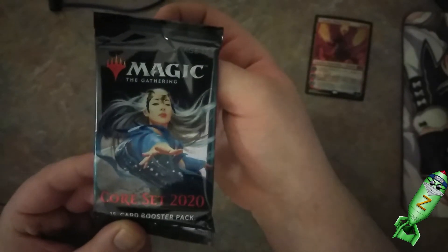Let's open the booster pack first. I'm guessing there's going to be just randoms in here. Oh, that girl on the front right there — her name is Mu Yanling. I actually have a deck with her. That was my first deck that I bought. Oh there we go, that's where the cards face.